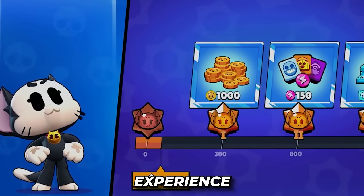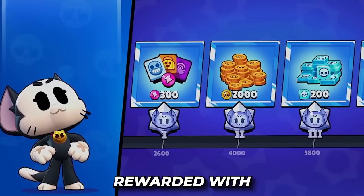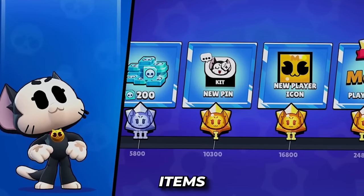As you gain more experience with Kit and his skills, you'll get mastery over him, and you'll be rewarded with coins, power points, credits, special items, and a unique player icon. You can even earn the best title in the game: Meow.